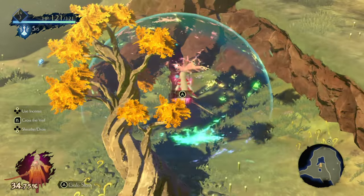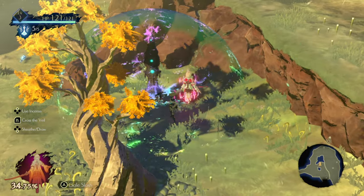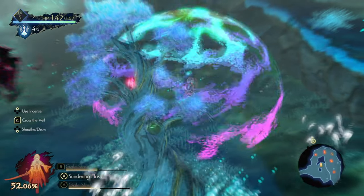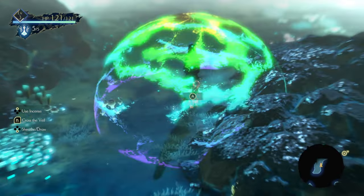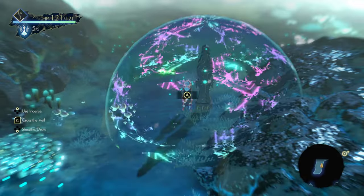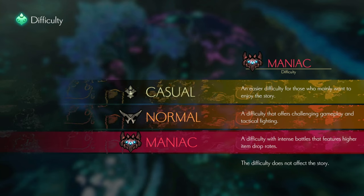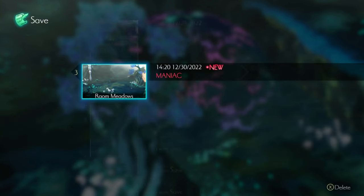Waystones are your home away from home. These are the heart of survival and provide many benefits to you during gameplay. When entering a waystone's protective shield, it will instantly heal you while resetting enemy positions on the map. Note that enemies are not healed when reset this way. Waystones even allow you to change the game's difficulty at any time. If you just can't beat a boss and don't feel like grinding to level up your character, then just change the game's difficulty.